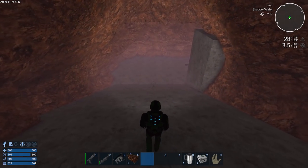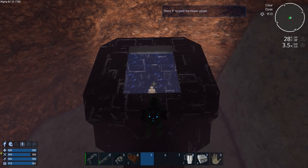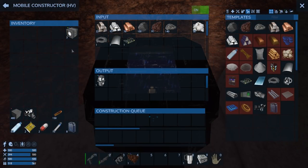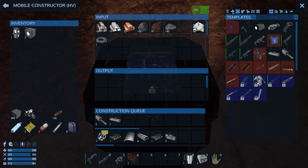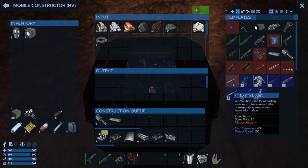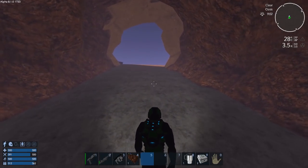I think we can go exploring — but maybe not yet, we need to still construct some more stuff. What we need is a couple of gatling guns, a harvester, and nitrocellulose — right, I need wood. Okay, I think we can risk it — let's go get some wood. It's all just like right there.